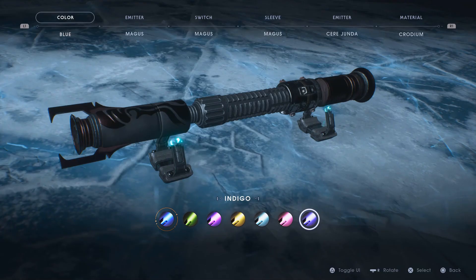Next is the lightsaber customization and the blade colors in general. I think it's really fun to go around and collect all the different materials in the game to slowly put together the ideal looking lightsaber for you. I pre-ordered the game, so I got the extra campaign materials and the orange blade and I really enjoyed those.